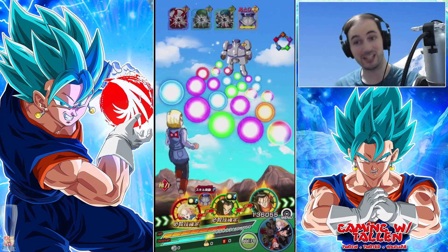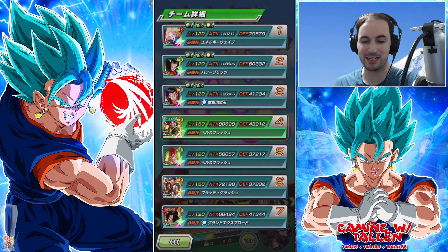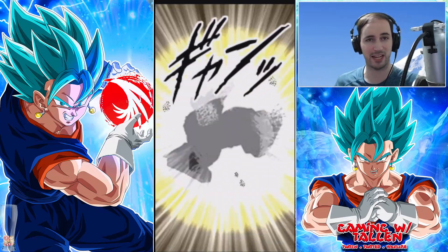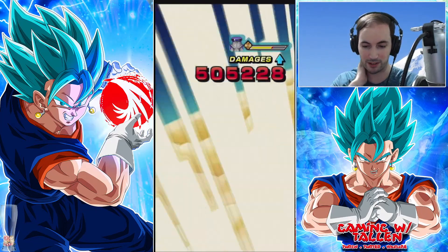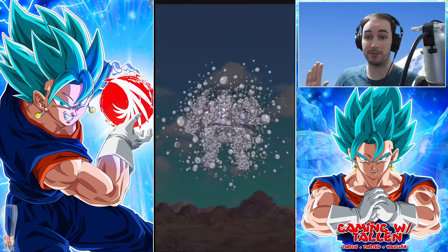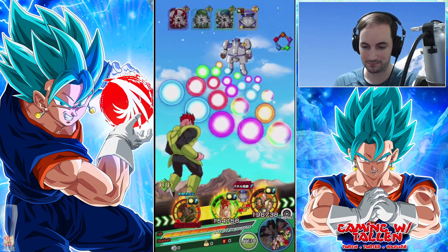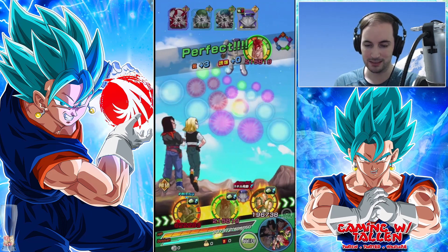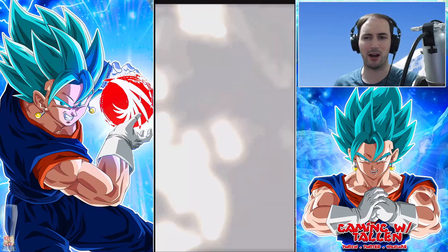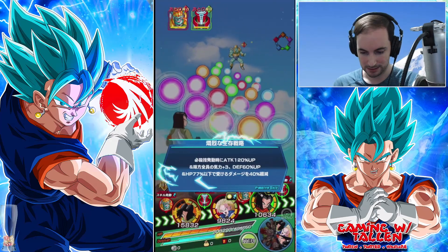Without further ado, let's get to the gameplay. As you can see, 17 was off rotation on the third rotation and 18 was on the second rotation so I had to throw him off rotation. We finally got back here. Their current stats are 130 to 128 in terms of attack, and defenses around 60 and 80. 18 did get an additional super attack off which is pretty nice.